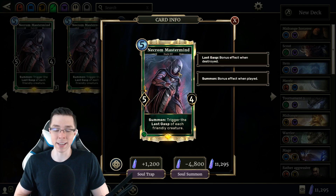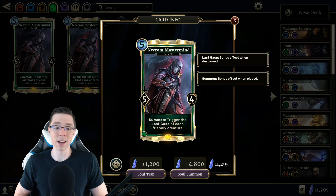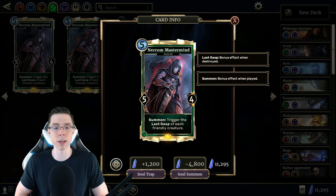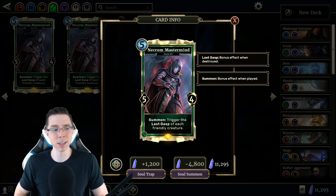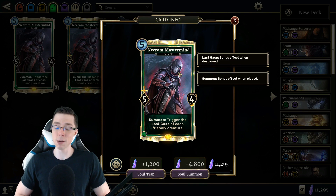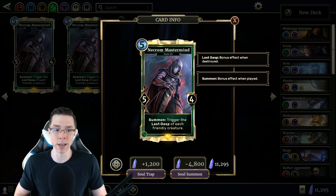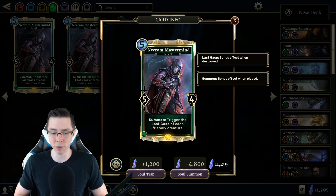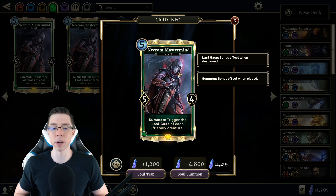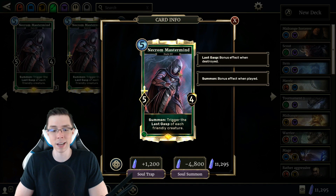This card really breathes life into the Last Gasp style of decks, though that's not really a style that has seen a lot of play despite Necrom Mastermind supporting it. A lot of Last Gasp cards are just sort of lackluster. We have some good ones like House Kinsman, and especially Dashaun Avenger before it was nerfed. We also have cards that are a little reliant on RNG, like Balmora Spymaster and Brutal Ashlander. Those cards can be incredibly satisfying with the Mastermind, but it hasn't been enough to push any Mastermind deck into being too viable. I've seen it probably most successfully used with Altar of Despair decks in Assassin, and that's been pretty cool.